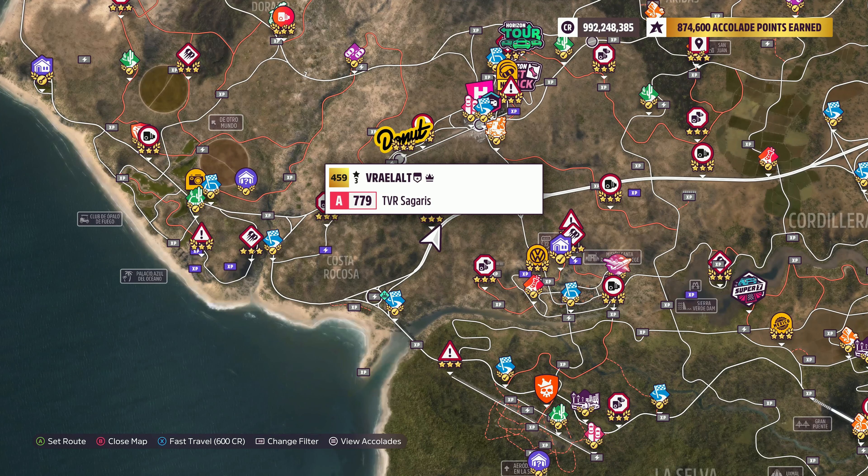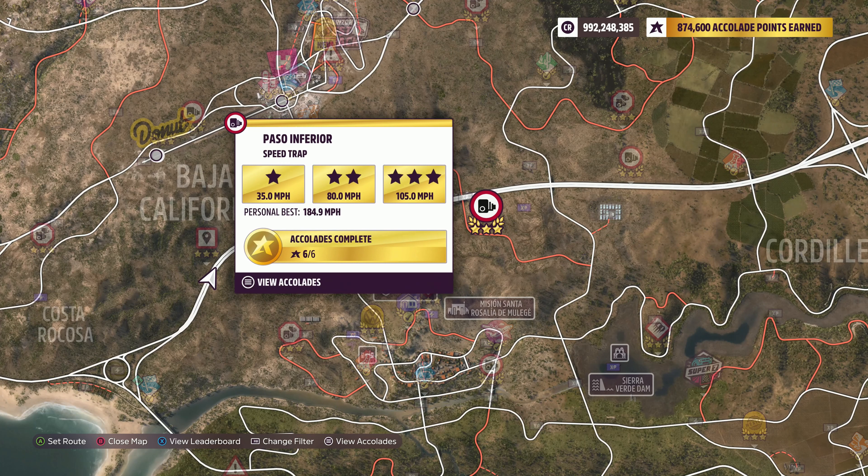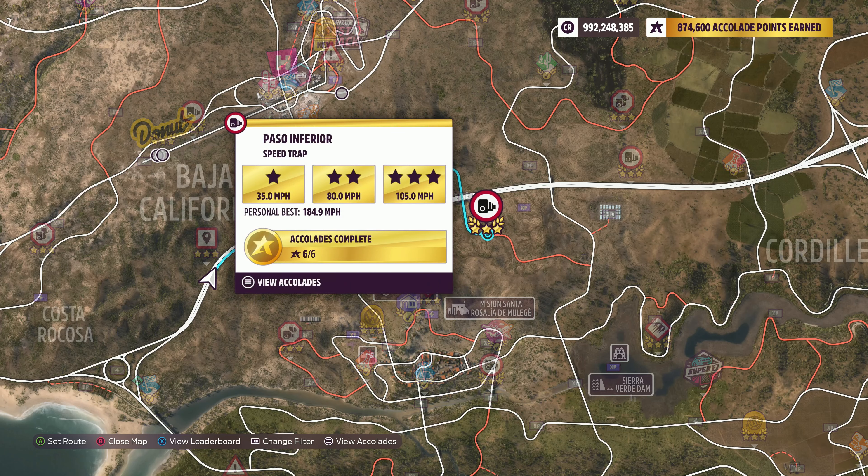There are actually only a couple of speed traps you can do this at. My favorite is the Posible Inferior speed trap - all you have to do is hit 105 miles an hour. Even though you have to go slightly off-road to get to it, 105 mph is very achievable, so we're starting way back here to give ourselves the best chance.